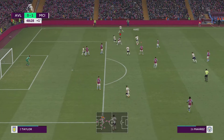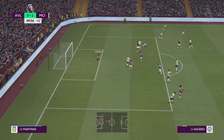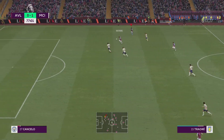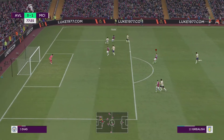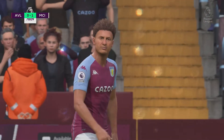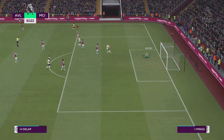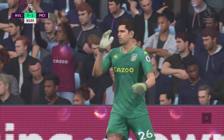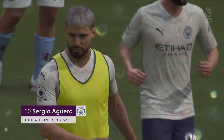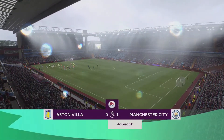Aguero gives City the lead. Right before half-time, Mahrez is looking to add a second but Martinez makes a good stop. Grealish sends it to Watkins, gives it to Traore, back to Grealish, to Watkins — but Watkins was offside. We need to take our chances. Then Delap forces Martinez into a save at his near post. We couldn't do enough in this game — Manchester City were the dominant side and won 1-0 courtesy of Sergio Aguero.